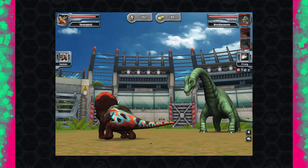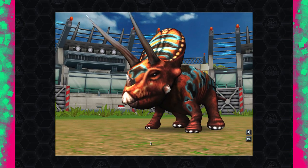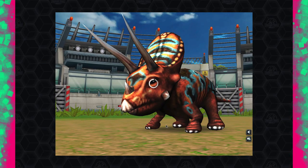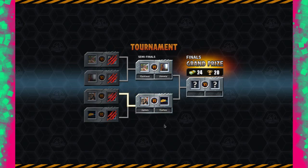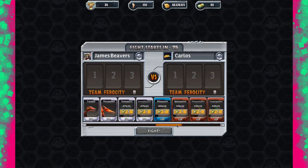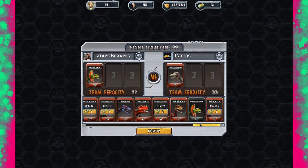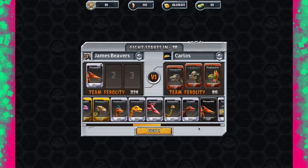In this game you basically have gold, silver, and bronze ranks — whoever's gold will automatically beat silver regardless of the real-life dinosaur matchup. We're against Carlos. I'm going to put in my Dilophosaurus just to see what they do — oh, they're going all out. I'll switch to the Pteranodon. Are they going to bump up their team ferocity? Their ferocity is still only 86.